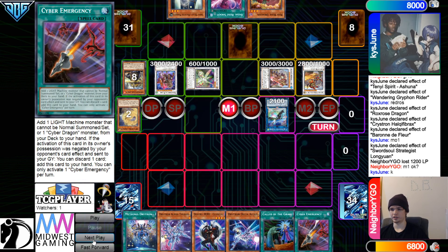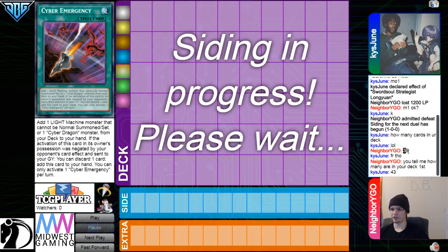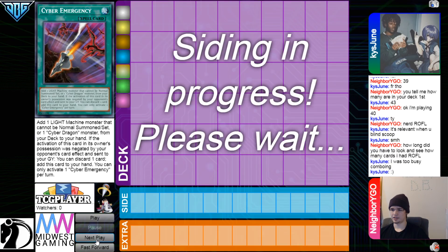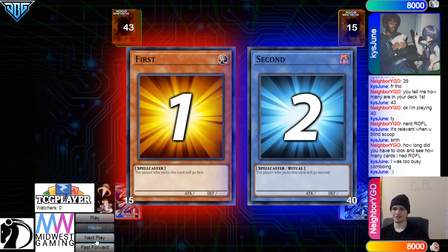They draw Celestial. I don't think they're gonna reveal what deck they're on. How many cards are you in your deck? A little 39? Can you tell me how many you are in your deck first? It's relevant when you blind scoop. I was busy convoying.